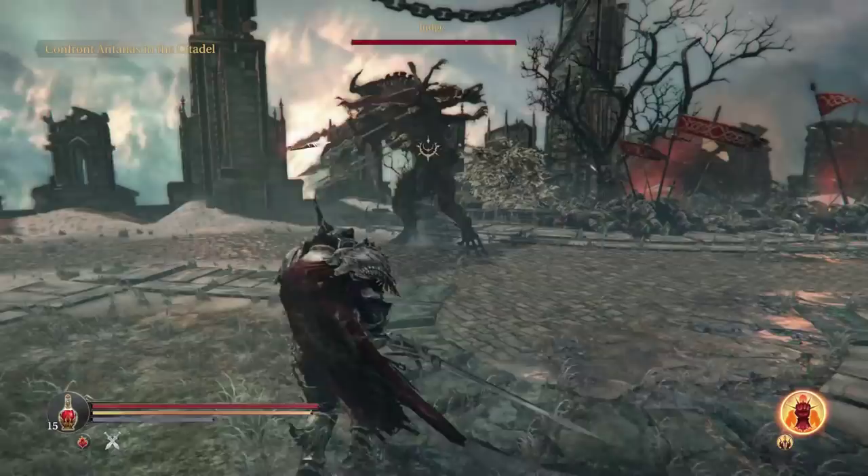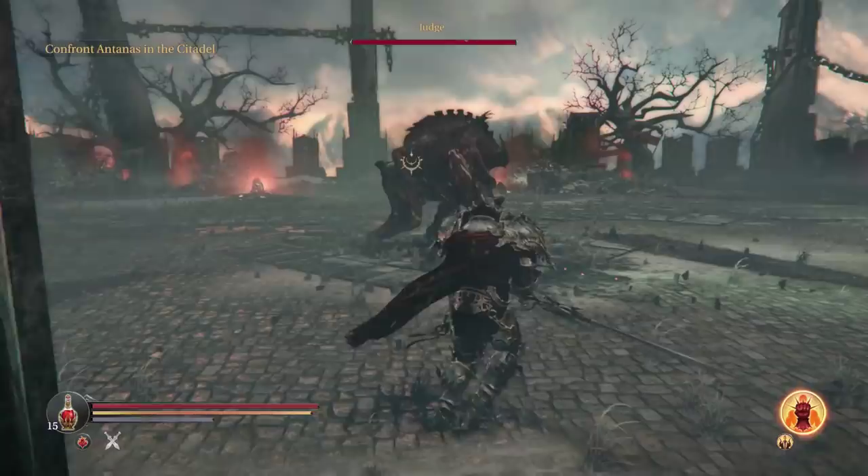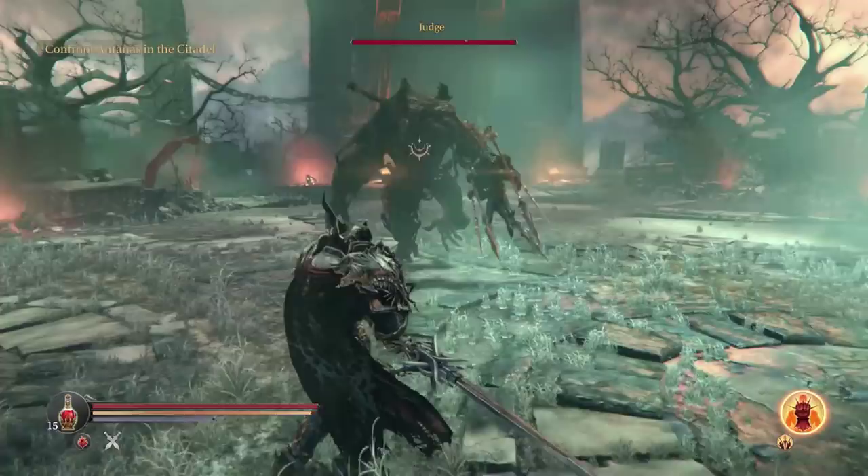As for melee attacks, he has three main patterns: right swing, left swing, big slam. He will also do two swings with his left arm — the one with both javelins. It's a two-swing combo and it hurts quite a bit.